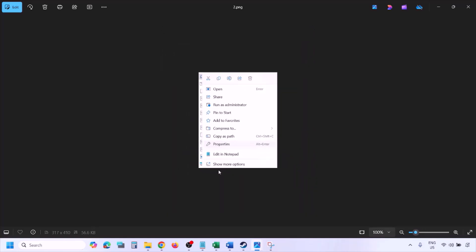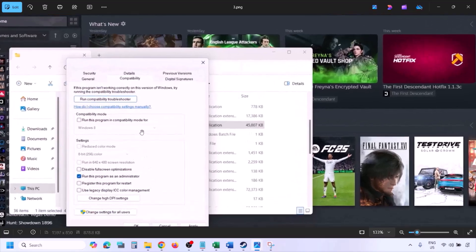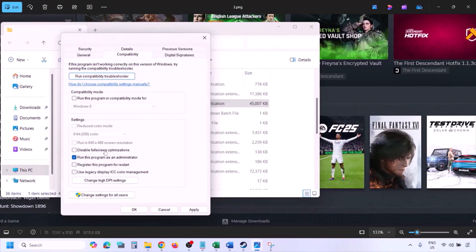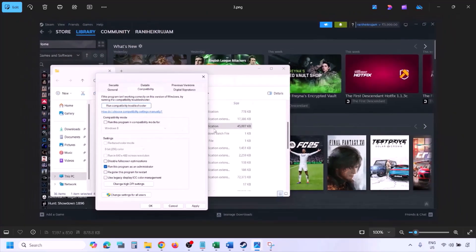Once you click on Properties, go to the Compatibility tab and put a check on the box which says Run this program as an administrator. Put a check there, hit Apply, make sure you hit Apply, then click OK, and then launch the game from the game installation folder instead of launching from Steam, and then check.